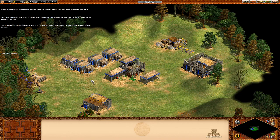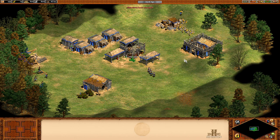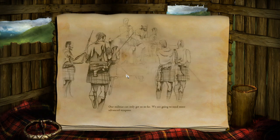You'll be able to defend this area against English attacks. Now that we have militias stationed across the border, the English have slowed their raids. But face it — Longshanks' army will be another matter. The wicked English king has yet to bring his famous longbows to bear. Our militias could only get us so far. We are going to need more advanced weapons.